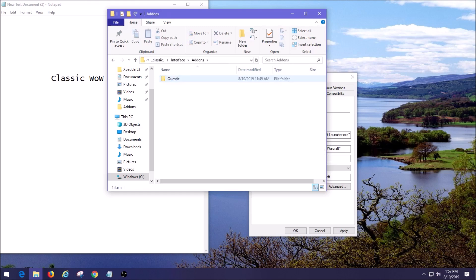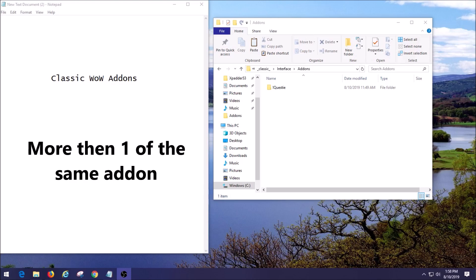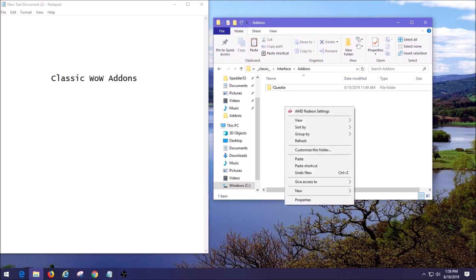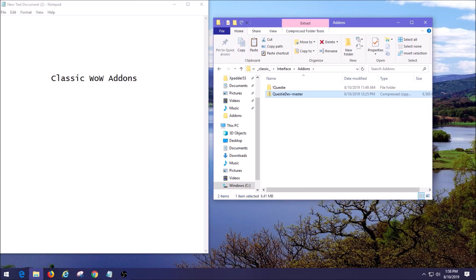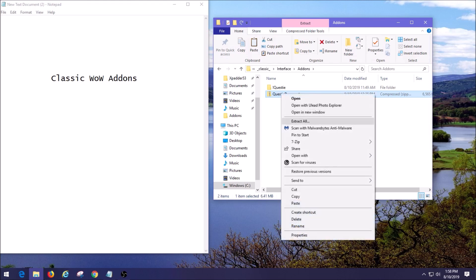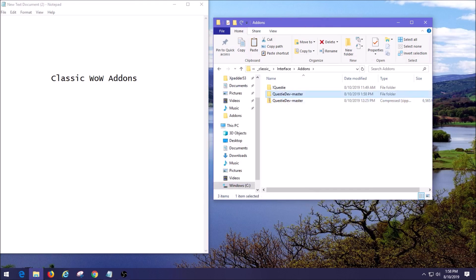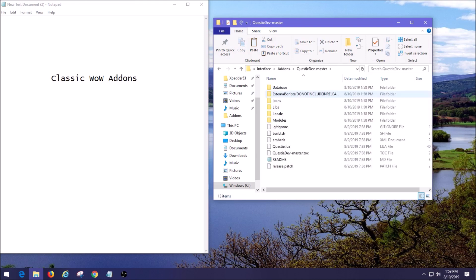Here's your add-on folder. Double-click on that and you'll see Questie already there. Basically, once you download an add-on you just copy it and paste it right into this folder — it will be a zip that you need to extract. I just copied my new Questie add-on, right-click, and hit Paste. Then right-click on the zip and choose Extract All, or use 7-Zip and Extract Here. Now this folder is the actual add-on. Double-click on that and if it shows up correctly, you're good to go.